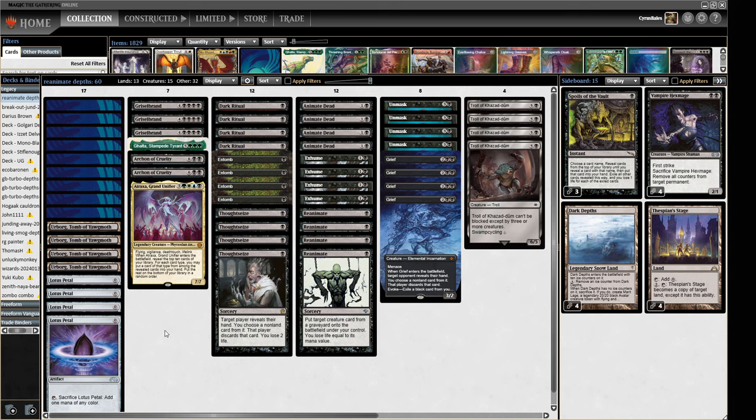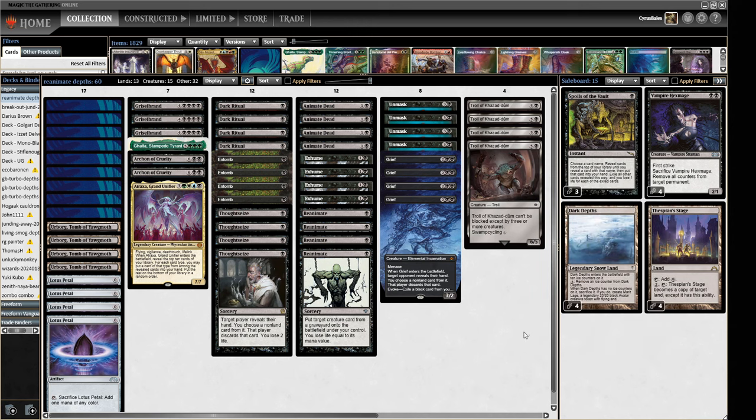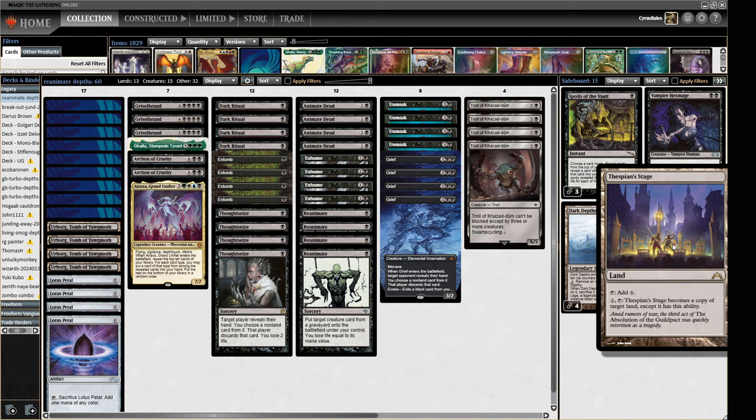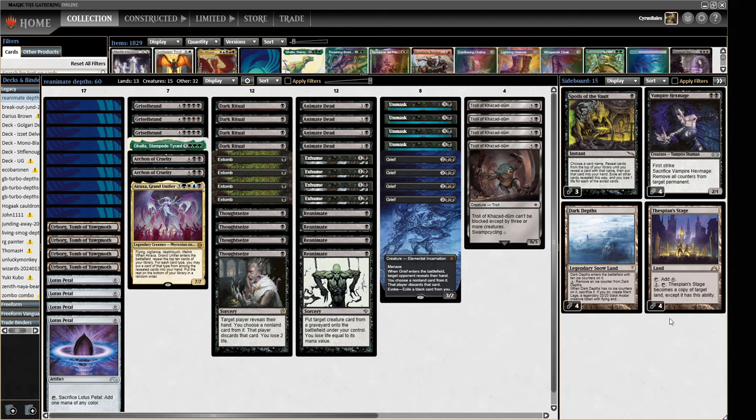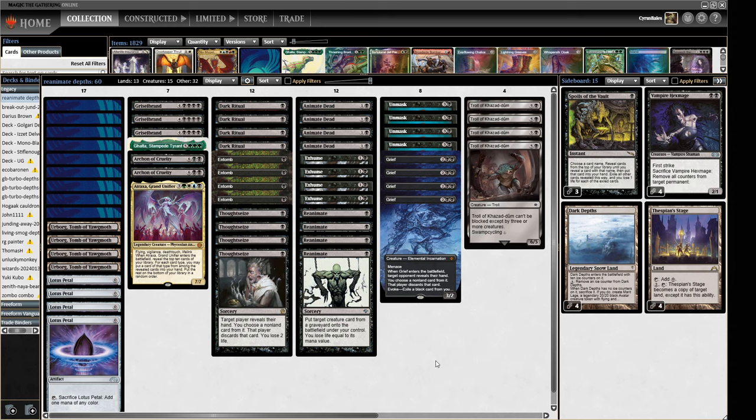You might be thinking: why have we got the Urborgs? Well, let's have a look at our transformation. Well, well, well, if it isn't my friend Dark Depths! So when our opponent's boarding in a load of graveyard hate for our plan, we just pivot into a Dark Depths, Thespian's Stage, Vampire Hexmage plan. We also have Spoils of the Vault which can help find us one of our pieces.